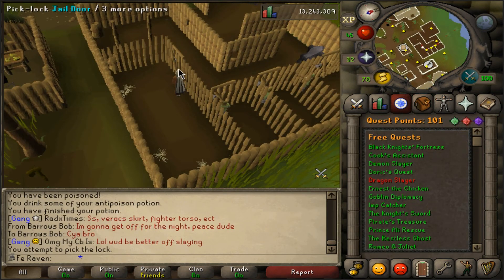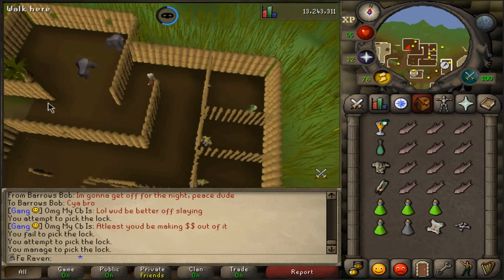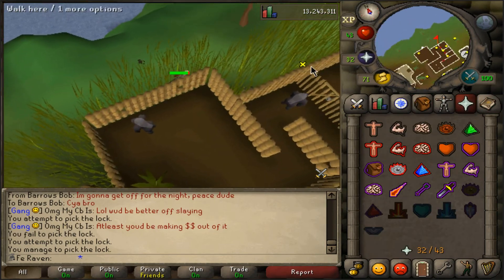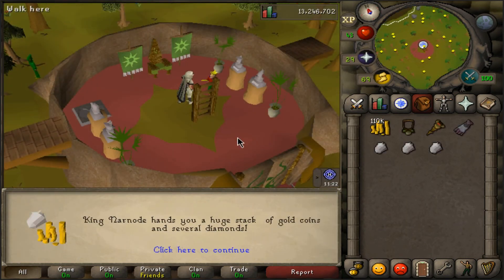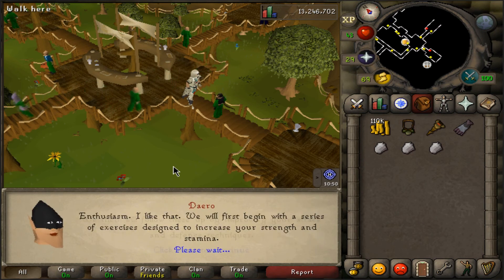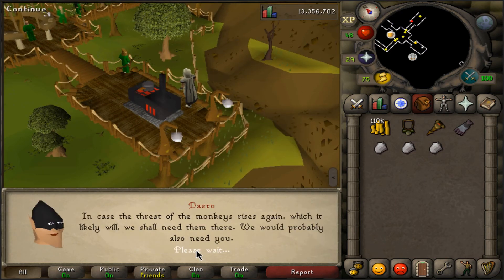With 43 prayer I tackled Monkey Madness. The struggle was real — only four anti-poison potions, no food besides trout, so every point of damage was terrifying. I got caught a couple times and started taking 10s and 12s, thought my account was done, but somehow managed to get through. The reward was 10k gold and diamonds, but my favorite part is the huge XP dump: I got 45 strength, 40 defense, 47 attack, and 50 hit points from questing.